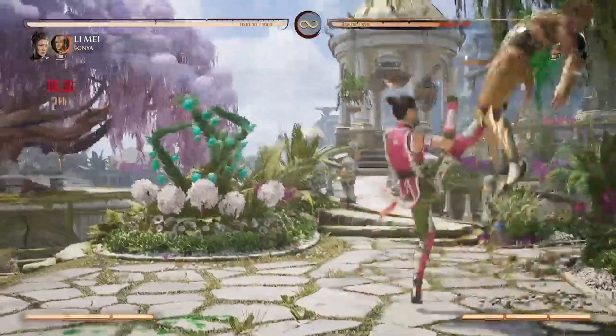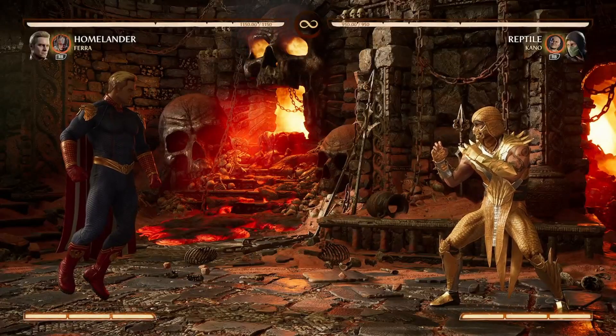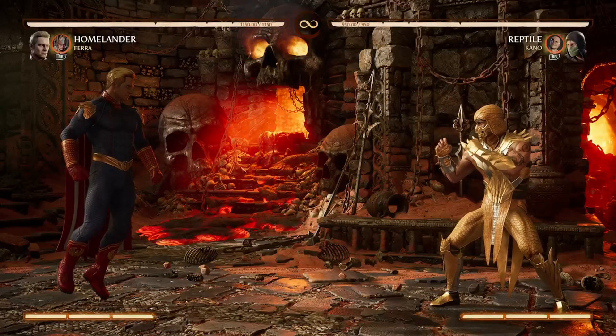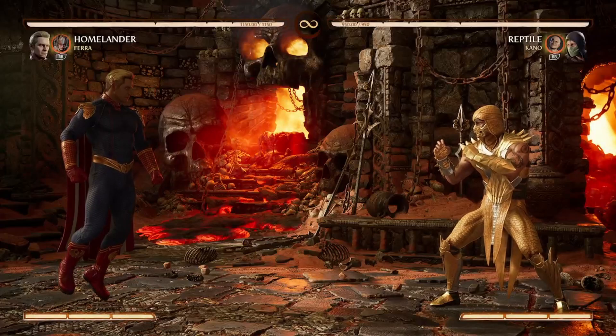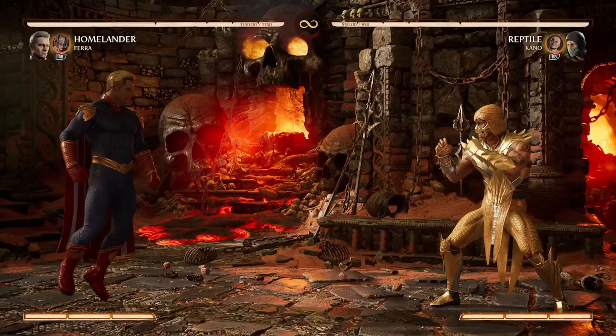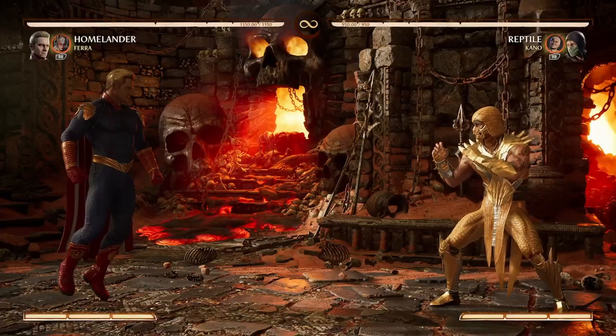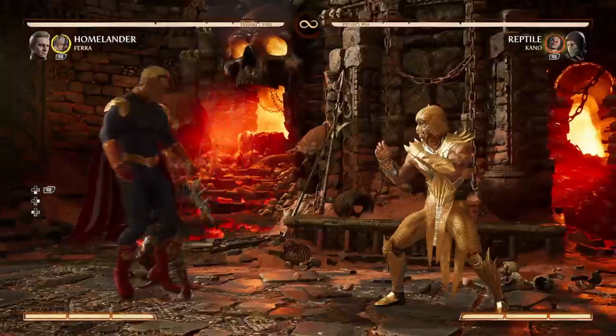Now getting into the last cameo - it's kind of a big one. All the other characters also got buffs, like Sub-Zero got some new framework, but I don't really care for that stuff. I care about the new moves and new characters. This cameo character won't get her own video, so she'll be covered here. The new cameo character is Ferra.